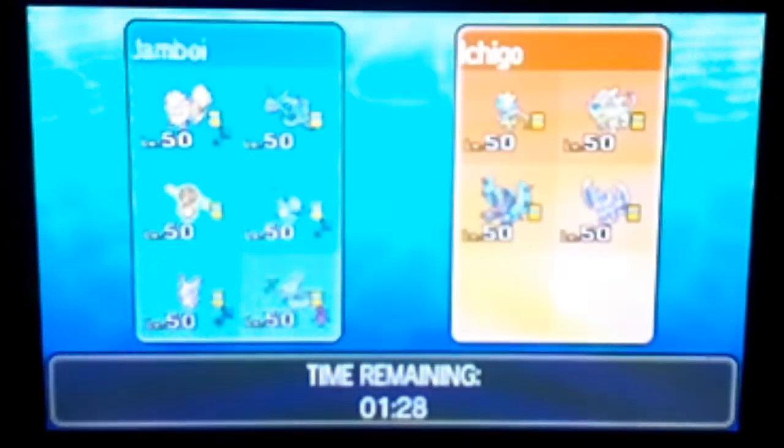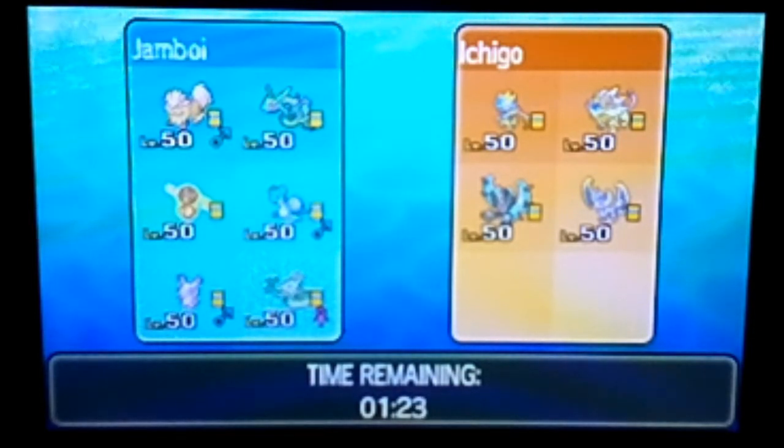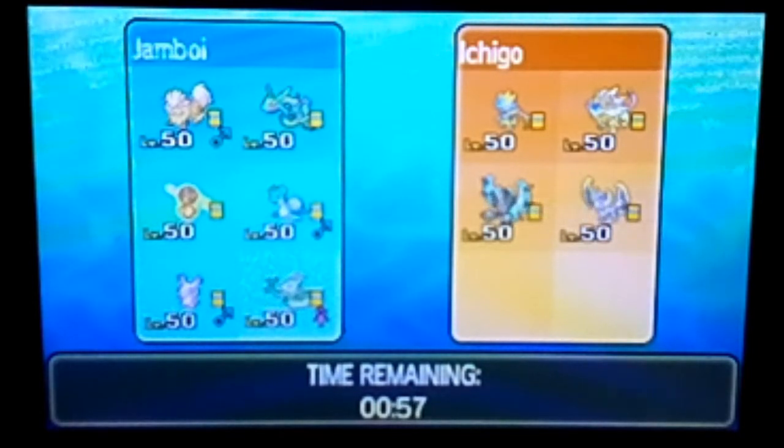We found our opponent — Ishigou, I think. They have an interesting team — Alola legends, which is actually good because that allows Rayquaza to set up nicely. Rayquaza first seems like a bad idea though. There's some glare on the screen — I don't know why, there's like no light, it's black in here.